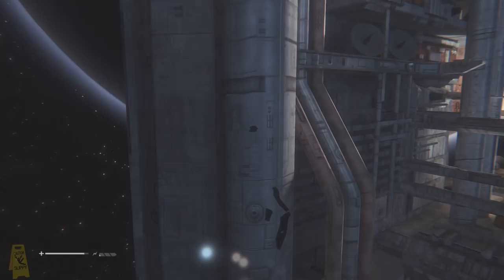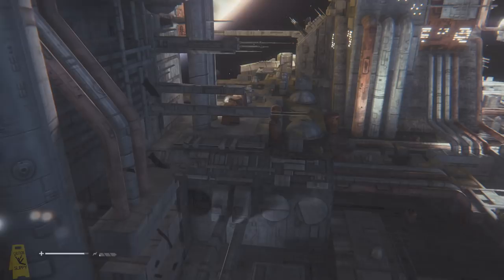And if you wondered where the parts of the space station that are breaking off and flying past the window were going — well, here they go: they just kind of float right up into space and then disappear.